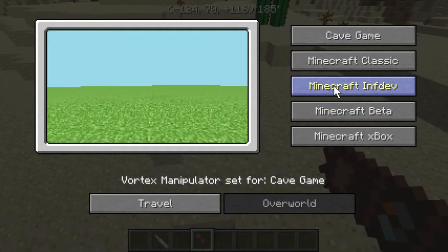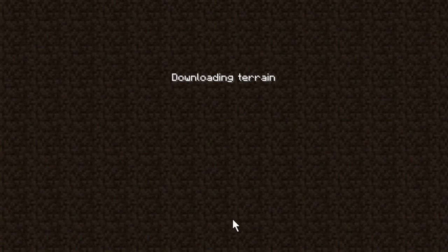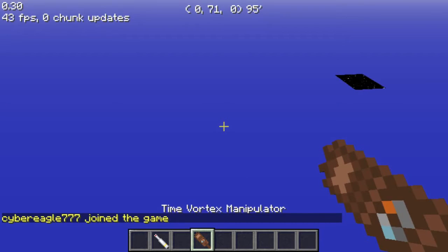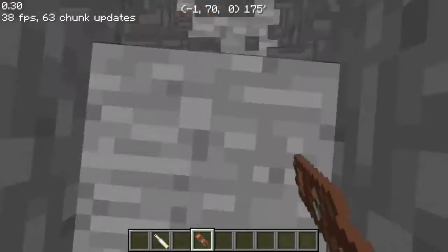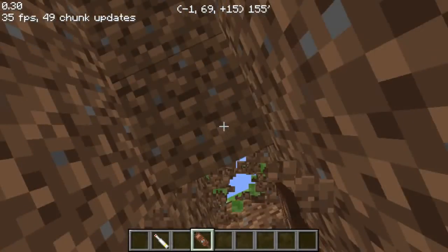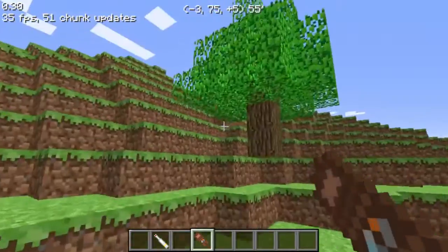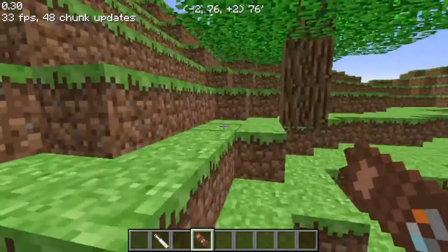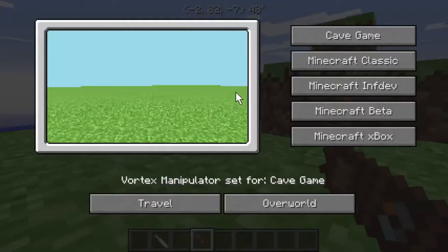I just gotta try this - let's see what happens. If this works I'm really gonna be impressed. Whoa! Okay, this is different. Apparently if you right click with the Time Vortex Manipulator you can go to different versions of Minecraft. I didn't play Minecraft back in these days, but I'm assuming this is what it looks like - wow!